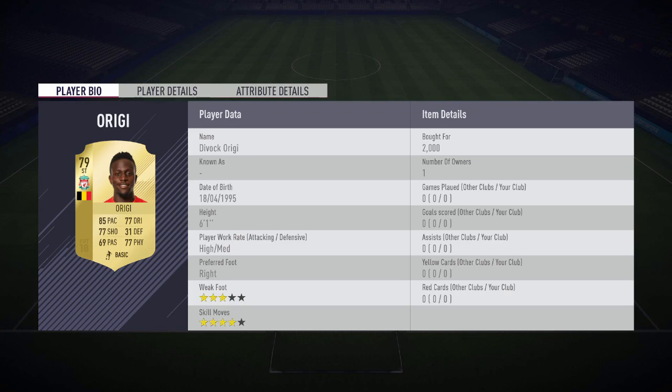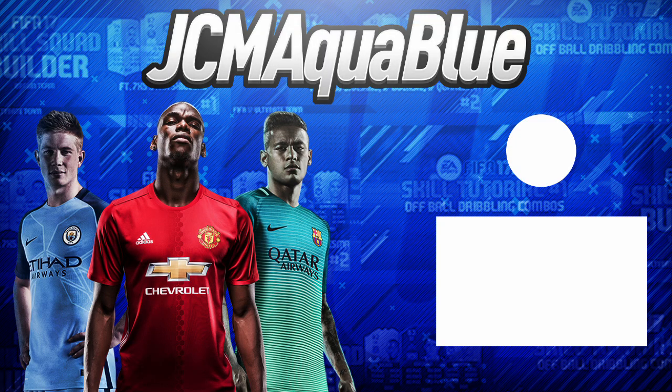The final player is Divock Origi from Liverpool. This guy is probably going to be one of the most overpowered players in FIFA 18. He's got everything you need in a player — the skill moves, the pace, the height, the physical and the shooting. That's what Divock Origi is, and I think he'll go for around 2,000 coins.